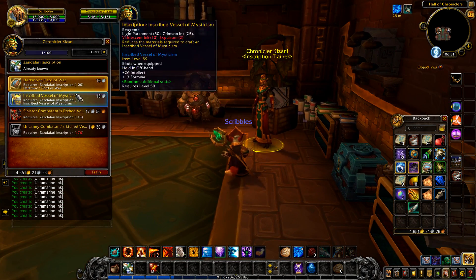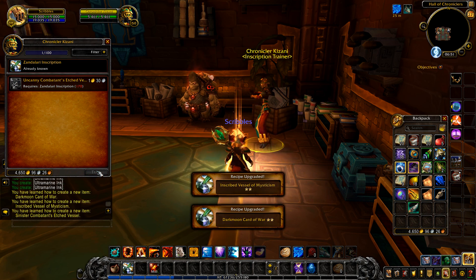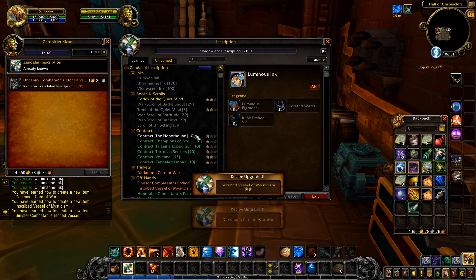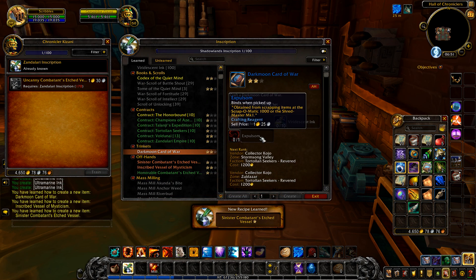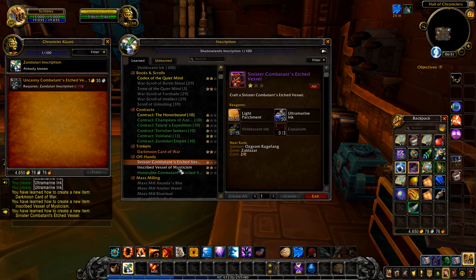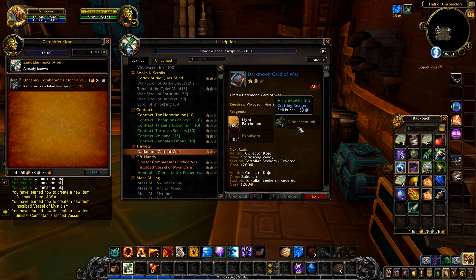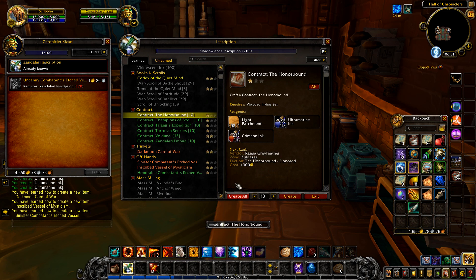They do indeed have new recipes — Darkmoon cards and Inscribed Vessel of Mysticism. Let's go ahead and learn them and see what they require. Darkmoon Cards of War require expulsum. Inscribed Vessel of Mysticism requires expulsum too. The ink is actually quite cheap to buy, but expulsum can be expensive. Anyway, let's go ahead and just make some of these contracts and see how we go with our points.